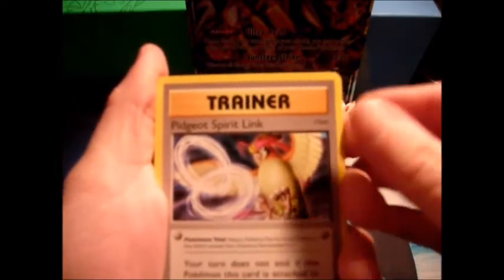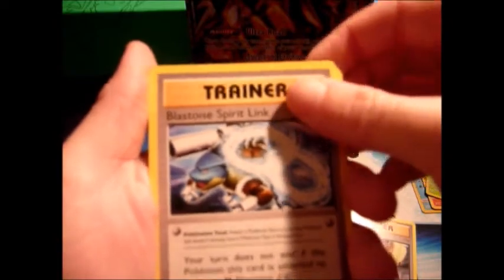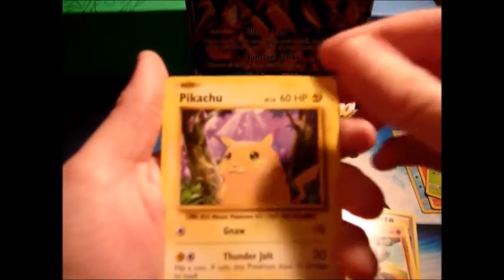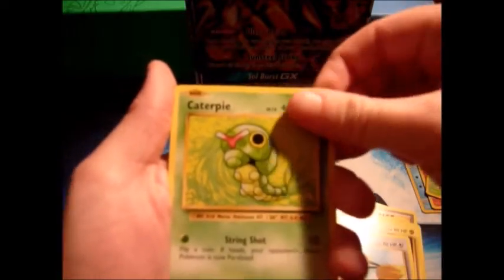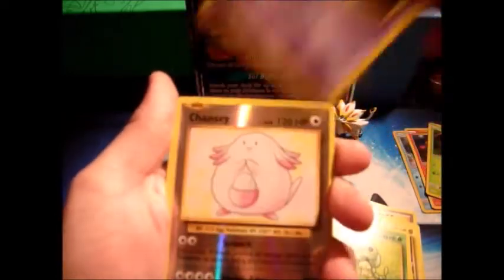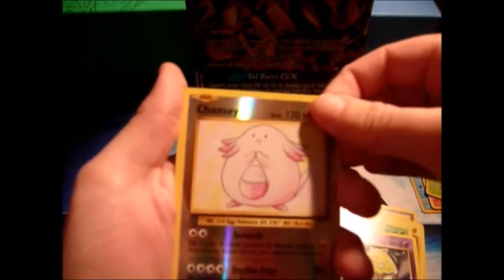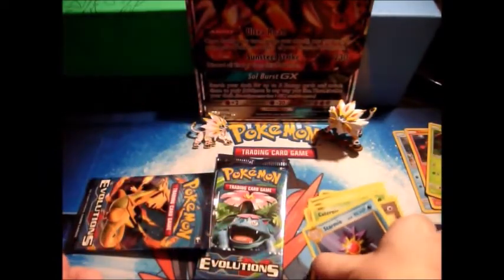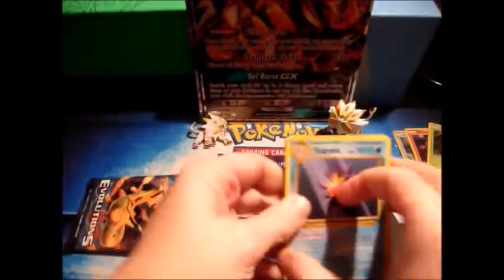Alright, so from the Charizard Evolutions pack we got a Pidgeot Spirit Link, a Blastoise Spirit Link, an Energy Retrieval, a Machop, a Pikachu, a Doduo, a Caterpie, a Drowzee. Reverse holo is a Chansey — I actually don't think I have that in reverse holo, so that's good. And the rare in the pack is a Starmie. I love Starmie and I love that Starmie art, but we've pulled too many of those.